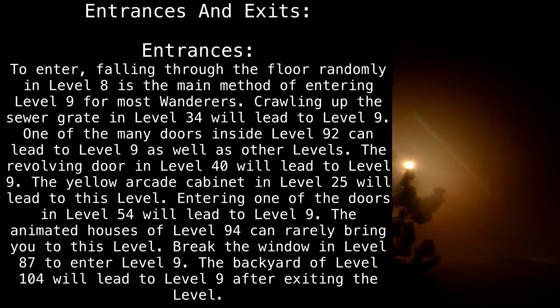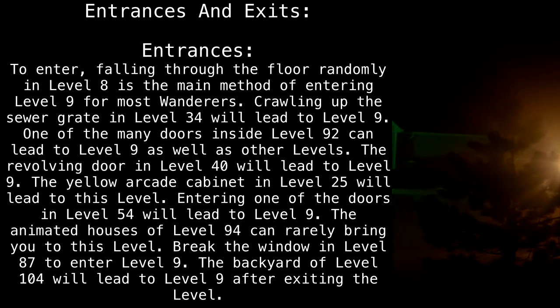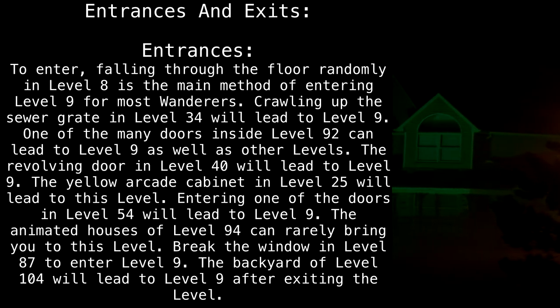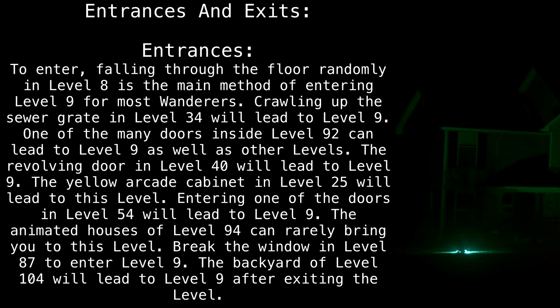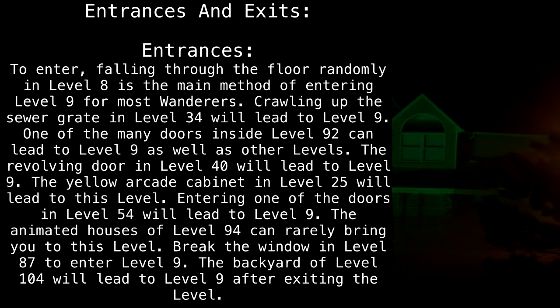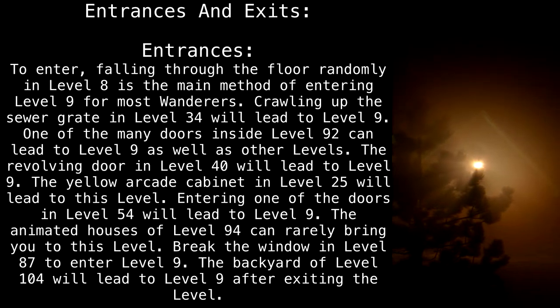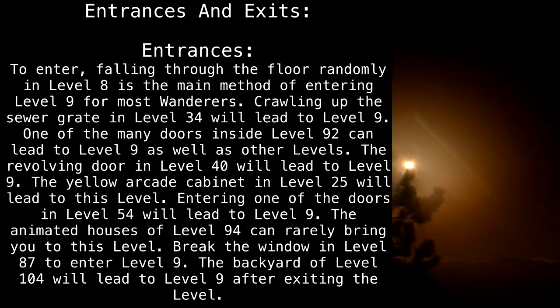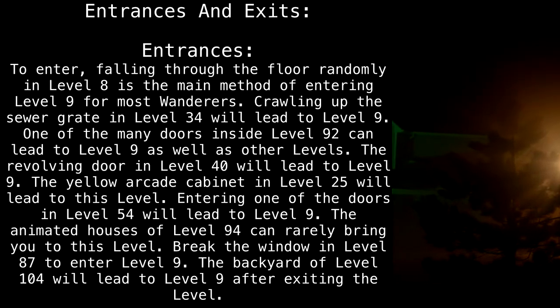Entrances: To enter, falling through the floor randomly in Level 8 is the main method of entering Level 9 for most wanderers. Crawling up the sewer grate in Level 34 will lead to Level 9. One of the many doors inside Level 92 can lead to Level 9, as well as other levels. The revolving door in Level 40 will lead to Level 9. The yellow arcade cabinet in Level 25 will lead to this level. Entering one of the doors in Level 54 will lead to Level 9. The animated houses of Level 94 can rarely bring you to this level. Break the window in Level 87 to enter Level 9. The backyard of Level 104 will lead to Level 9 after exiting the level.